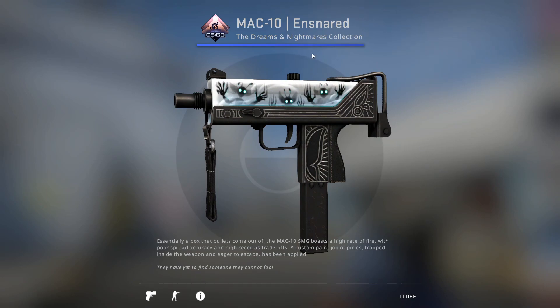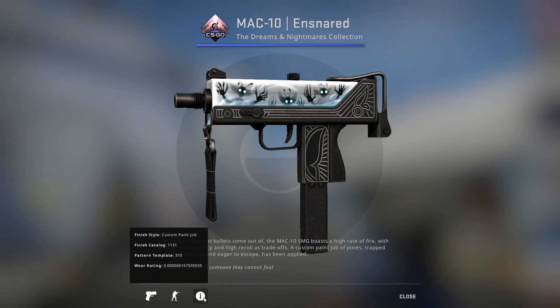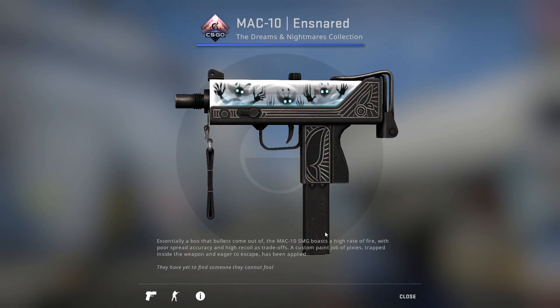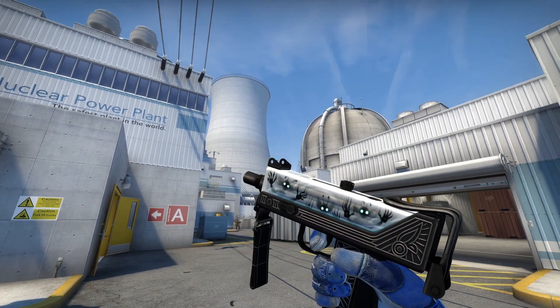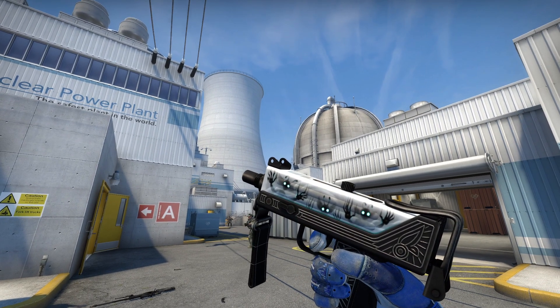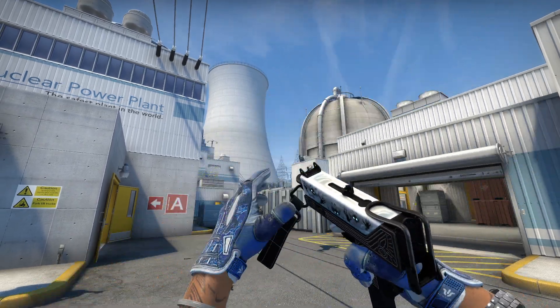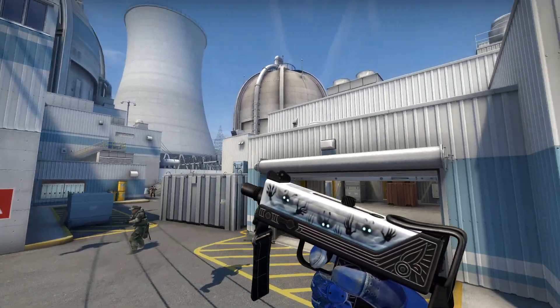A skin I'm actually quite a big fan of is the MAC-10 Ensnared from the Dreams and Nightmares collection — it's probably the only skin I like from the whole collection. I think Valve really dropped the ball with something that could have been really cool. This is obviously absolutely beautiful, it's factory new, it's got like five zeros — 0.000006 float. This looks unbelievable, this is number one in the world. I really like this. This is what it looks like in game, and I think it's so nice. It looks so good for a Mil-Spec skin, really well designed, nice colors, also goes well on my gloves so I'm kind of biased, but yeah, a nice skin — they did a great job on the factory new version.